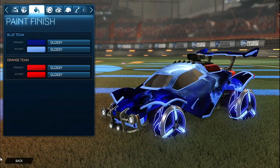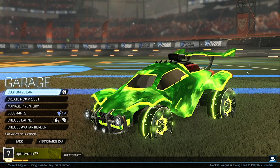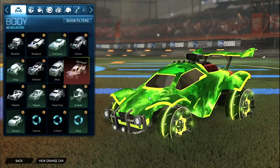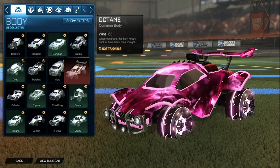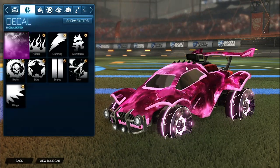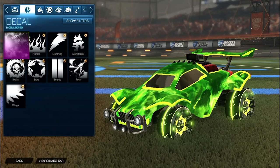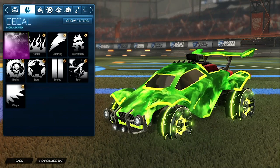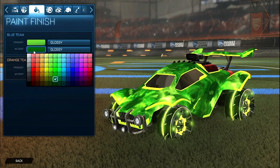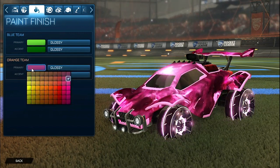Getting into the next car design, we have the Ultra Lex wheels but this design is mostly based off of the painted Cloudburst 3 boost. Starting off for the blue side we have the lime Octane, and then for the orange side we have the pink Octane. For the decal it is the pink Interstellar for the orange side, and then for the blue side we have the lime Interstellar — just like the last design, the painted Interstellars do not have to be applied, the unpainted will work just fine. For the colors, the primary for the blue side is lime with the accent as a dark forest green. For the orange side the primary is a dark pink with the accent as a very light pink.